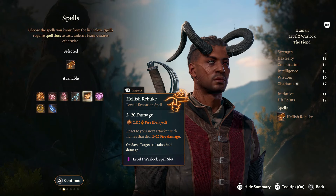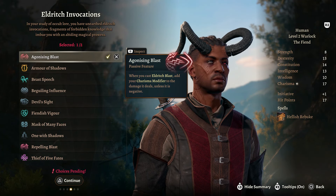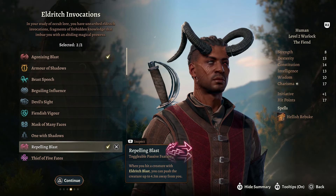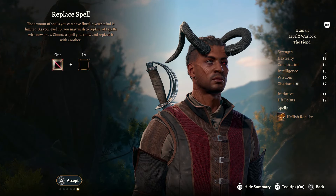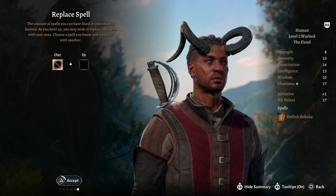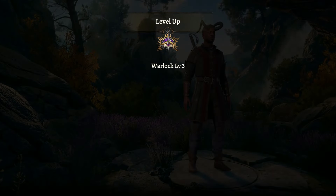Next, we're going to look at the Eldritch Invocations. We want to choose Agonizing Blast and Repelling Blast, because our number one source of damage in this build is going to be Eldritch Blast. So choosing things that buff it are definitely good. We don't need to replace any spells at this time, so we can skip that and move right over to level 3.